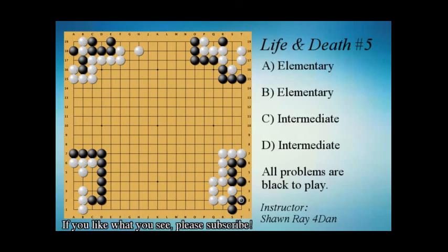White must connect, and now we connect and have two eyes. The empty triangle is the vital point to live in this shape. I hope you enjoyed this video — as always, thanks for watching, and I'll see you next time.